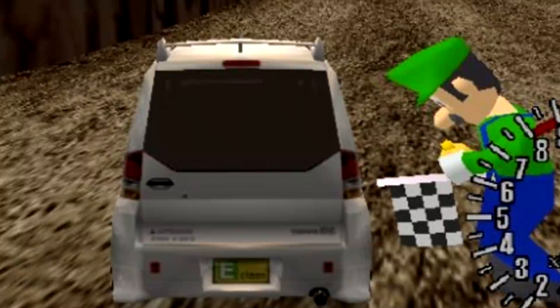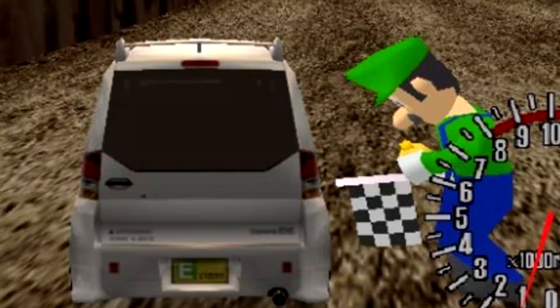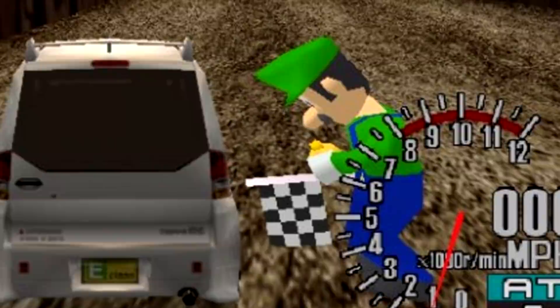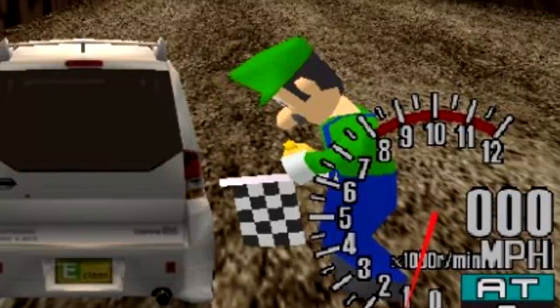Luigi in Sega GT Prototype. Luigi just finds himself in the game files of literally everything. In one of the prototype builds for Sega GT, a hidden secret race was found called Sony GT 2. Within this race, holding the flag, was none other than Luigi. It's thought this was merely a joke done by the developers, as this prototype build was never meant to be released commercially. It's especially interesting because Sega and Nintendo were basically sworn rivals back then.